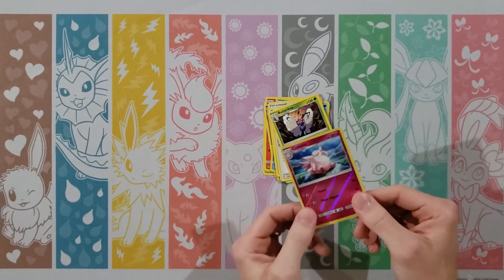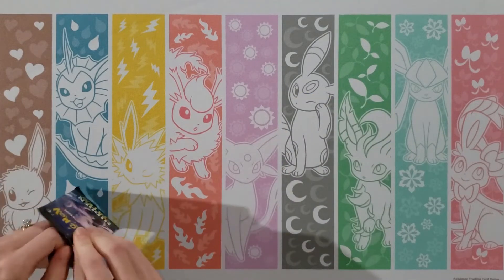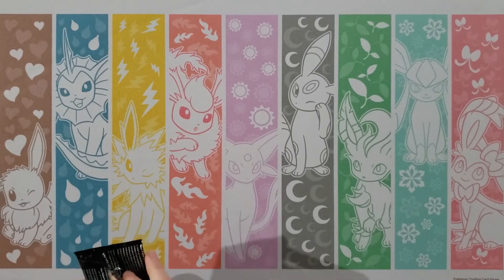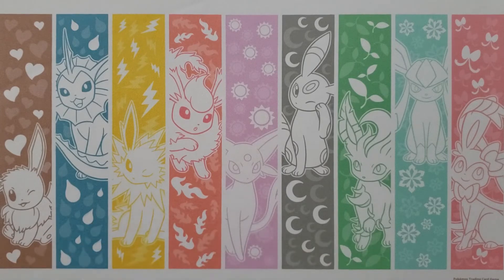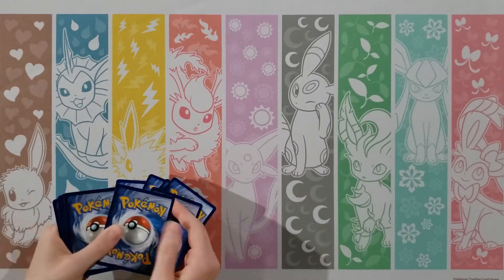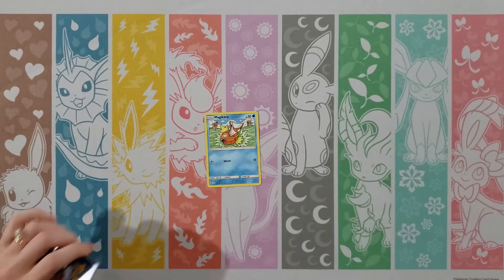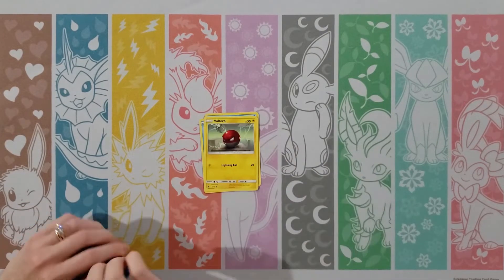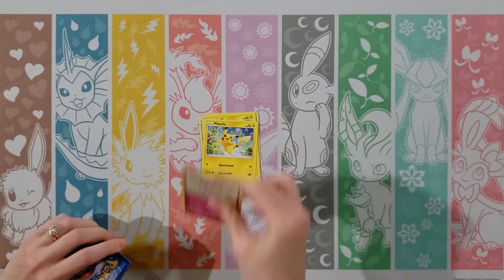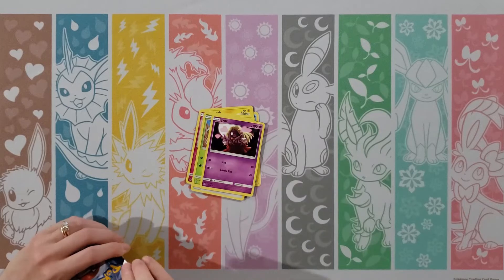So we're starting with Caterpie, Charmander, Clefairy, Psyduck, Magikarp, Fighting Energy, Magmar, Misty's Cerulean City Gym, Sabrina's Suggestion — and we always put the Rare first — so Butterfree, and we start out with a Reverse Clefable. We'll move these off to the side so they don't clutter our mat. My Rare and Reverse, I'm going to have a stack over here.